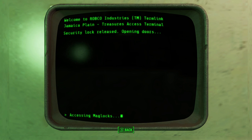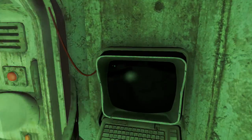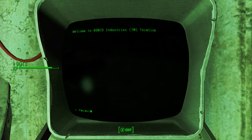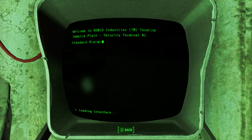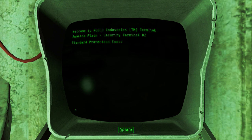Alternatively, you can also hack the terminal to the right — which I did not do in this gameplay until afterwards, and it did not work as it was too late by then. That terminal requires expert hacking, and with that you'll be able to disable the two robots on the left and the right so they won't attack you. They're really not that hard to take out though, so it shouldn't matter either way.